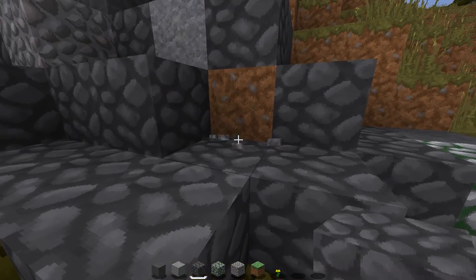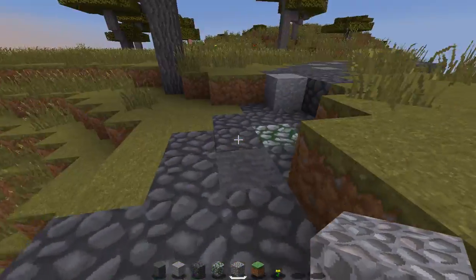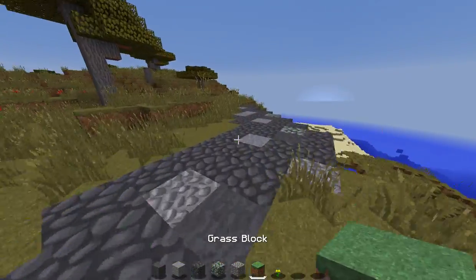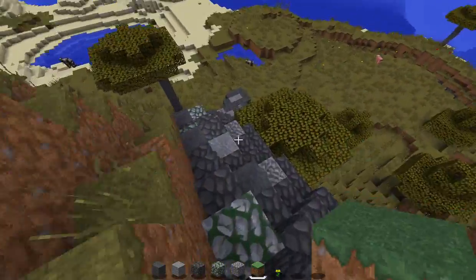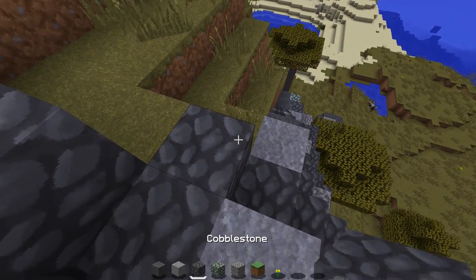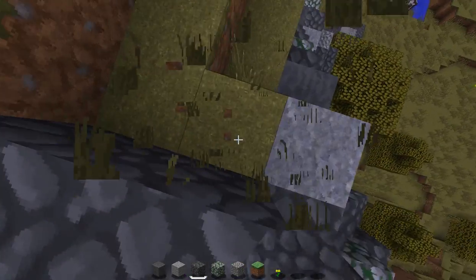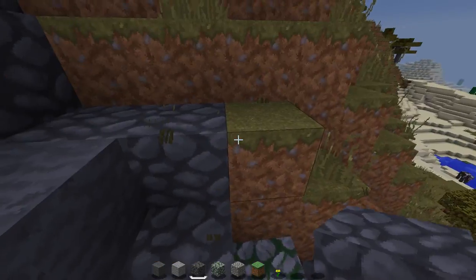I hate gravel so much. So here's my horrible trail, which took about five minutes to make. Of course, I'd walk off of it. This is not safe at all. But is anything in Minecraft? The only thing that's safe in Minecraft is a torch, which is not safe in real life because you burn yourself.